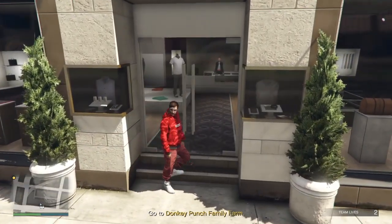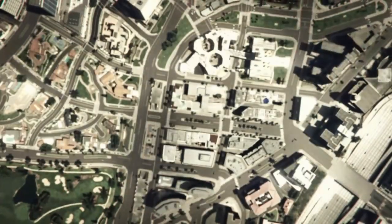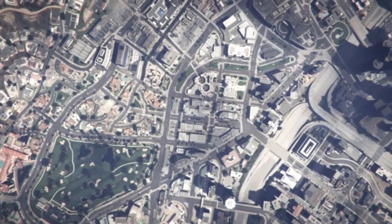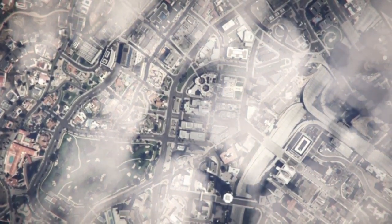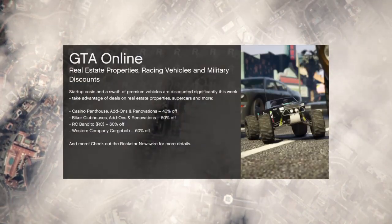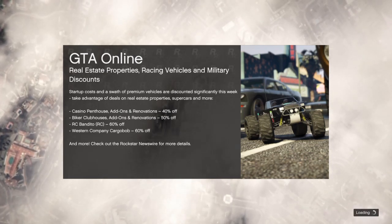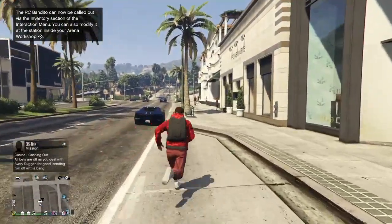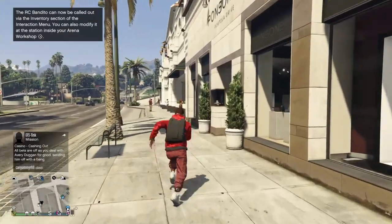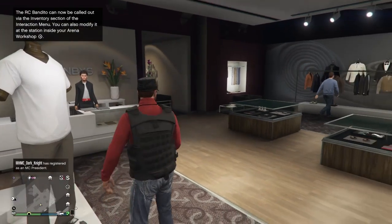Just come up by the stairs here, pull up your phone, job list, and just quit the job. Now we're going to spawn in with the outfit that we had on. Then just run right into the store and spam right on the d-pad to start a shelf — like how you can browse through tops and stuff. Run into the store, press right on the d-pad, and it kicks you like that.